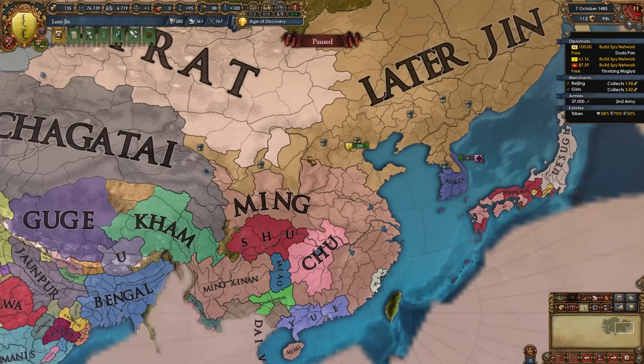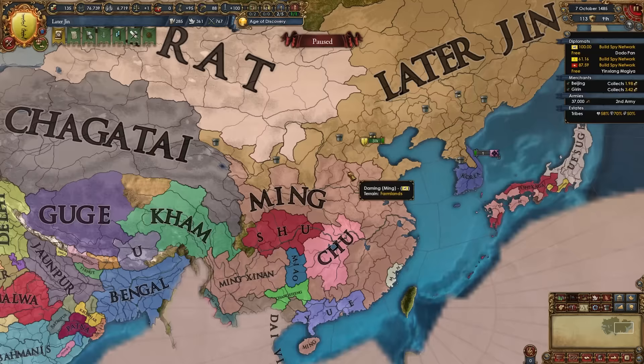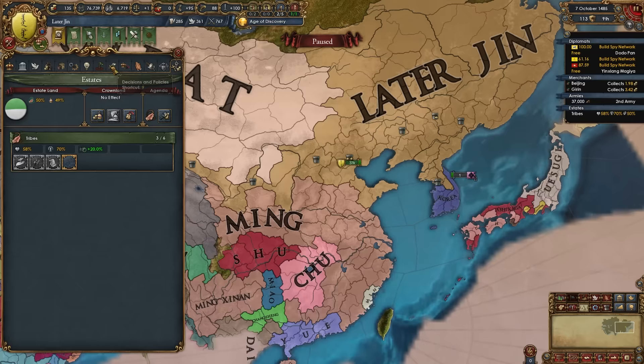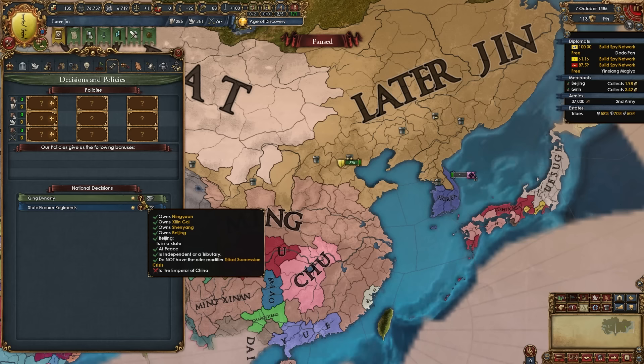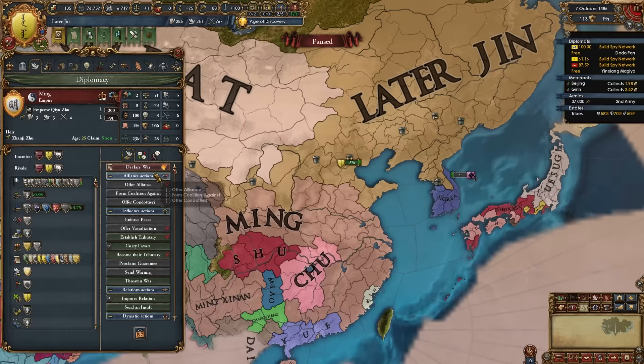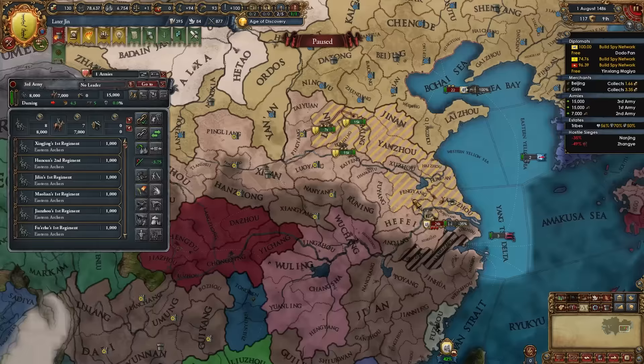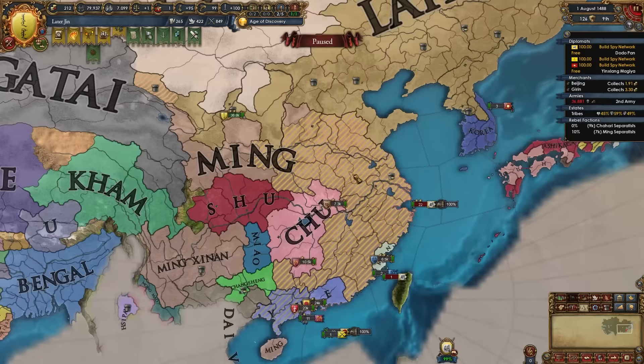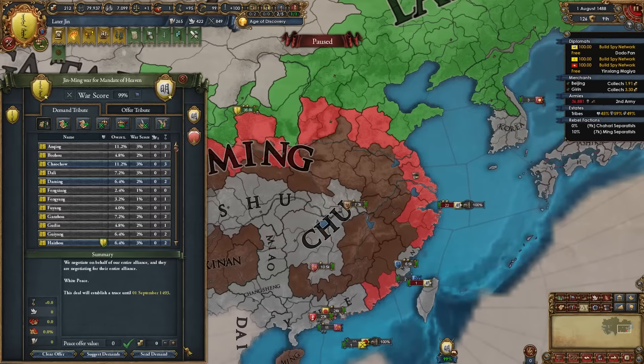Once the truce with whoever you fought first expires, hit them again. In my case it's Ming. Keep pushing into Ming — if they no longer exist or you've buried them, push into the smaller Chinese nations that have spawned. At this point we're aiming to wipe out Ming to stop the Mandate of Heaven from existing, because to form Qing we either need the mandate not to exist or we need to be Emperor of China. It's up to you whether to play with or without the mandate. Use the Mandate of Heaven CB and with our siege ability these forts fall incredibly fast.